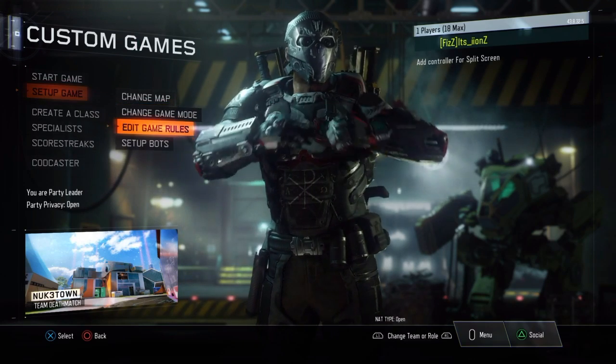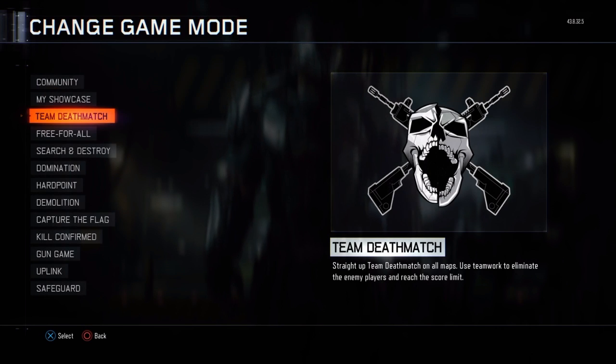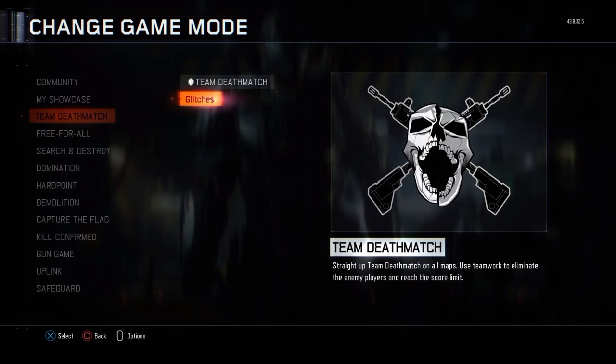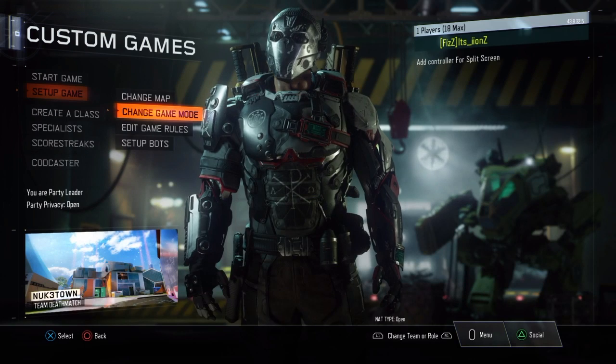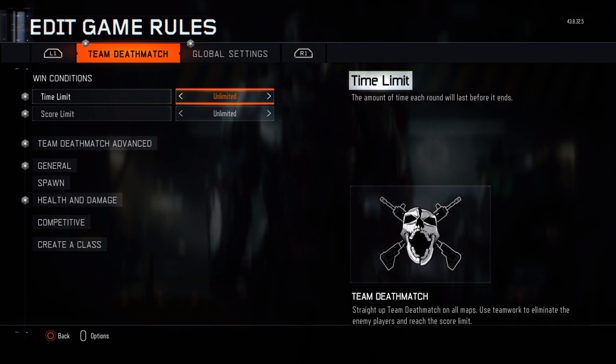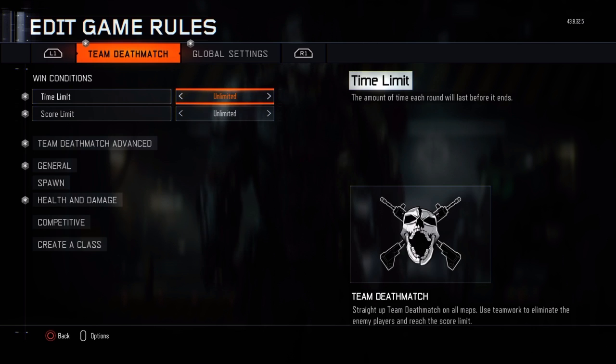The first thing you need to do is save this game mode so you can do this anytime you want. I have it saved right here, and I also have one saved here as well — they're basically the same. So you want to copy down everything that I have so you can do this glitch. The time limit is unlimited, score limit unlimited — that's pretty self-explanatory.